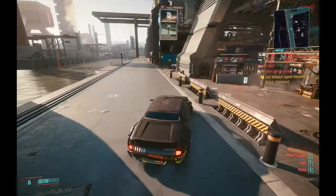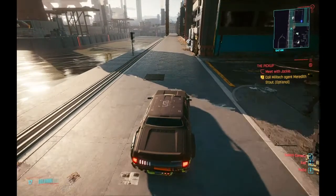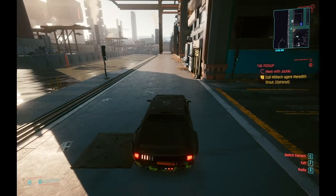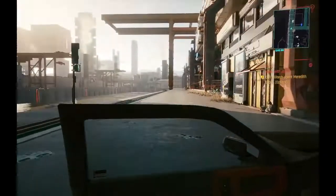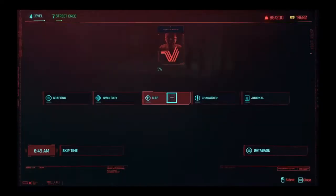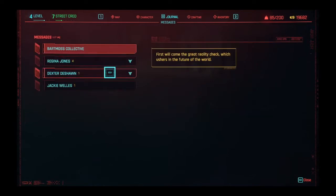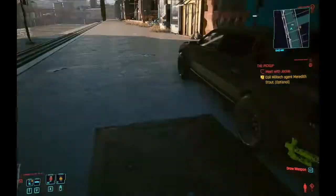I want to get some cool clothes, man. How do I switch? It's V right? How do I switch? Okay whatever, call the Militech - alright, never mind, I gotta call her. How do I call people? I don't know how to call anymore. Where's my phone? Phone, yellow, messages. Who am I supposed to call? Meredith Stout - how the hell do I call people?